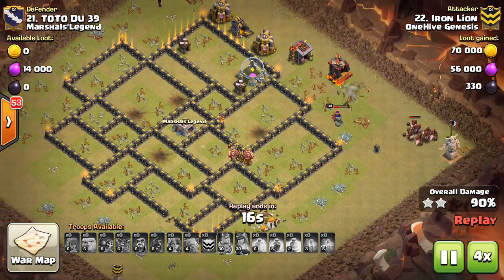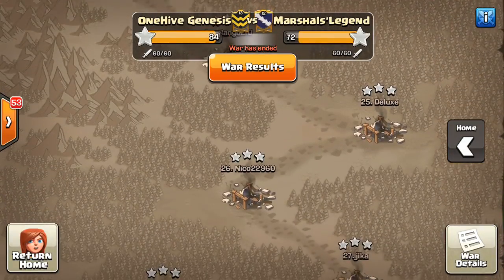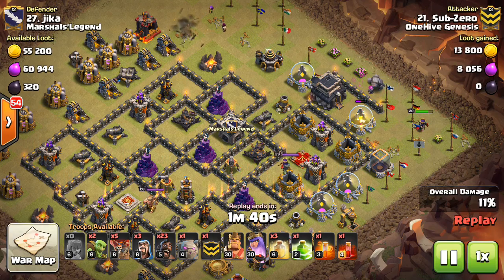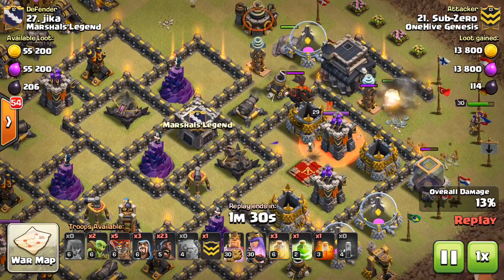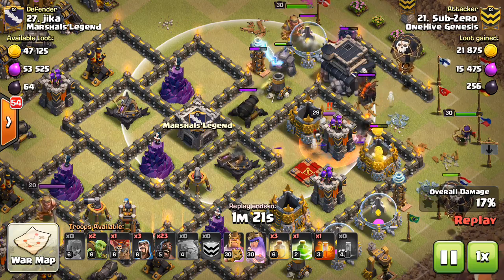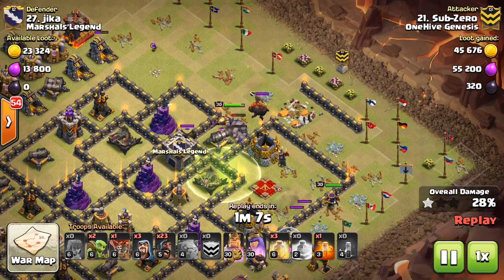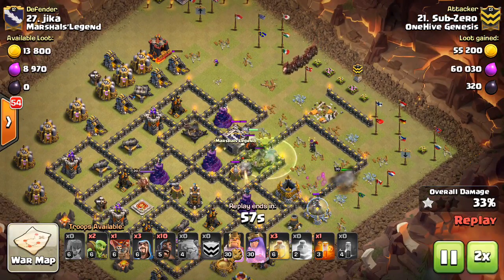Let's move on to base number 27. This is Sub-Zero. Let's just take a look at his entry point. This time he's using a CC Pekka — different than bowlers — but this bowl metaphor holds true no matter what you're trying to funnel. Look at this little indent — it's perfect. The walls basically naturally push the troops into that part of the base he wants to enter. Again, if you imagine gravity pushing down in the direction your kill squad's going, think of the bowl — it's coming up on the sides, and your kill squad goes through. He gets the important troops into the base and it's going to be a three-star. Nice attack, Sub-Zero.